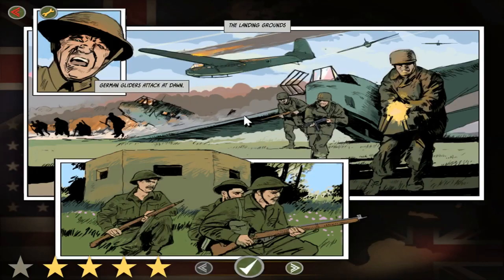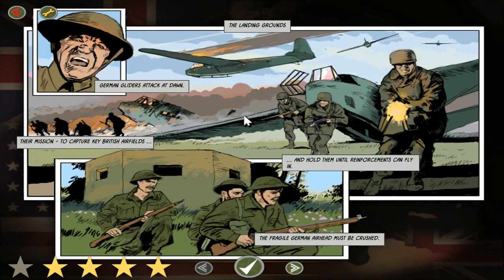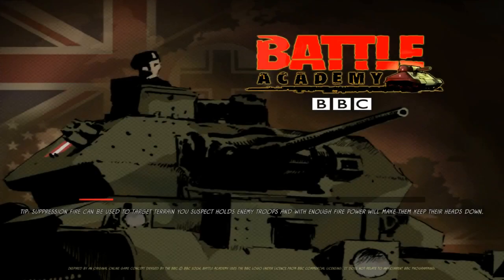The Landing Grounds. German gliders attack at dawn. Their mission: to capture key British airfields and hold them until reinforcements can fly in. The fragile German airhead must be crushed. So we will do.